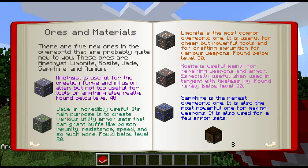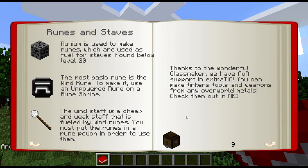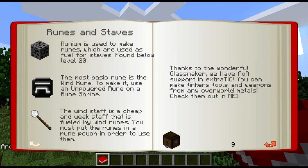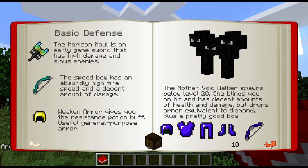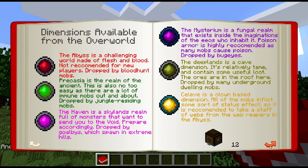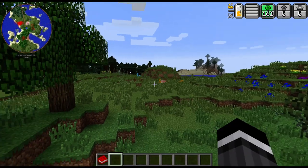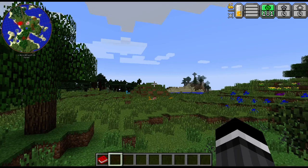Here are some of the main new ores. The main mod is called Nevermine 2, or Advent of Ascension. It adds to the overworld: amethyst, jade, limonite, rosite, sapphire, and runium. Runium is basically ammunition for staff weapons, and limonite is ammunition for guns. You're going to find a lot of that stuff while you're digging. There is a lot of really great information in the book, so definitely go through it in detail when you start a new world.